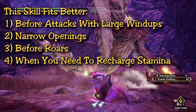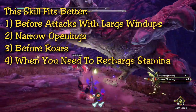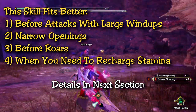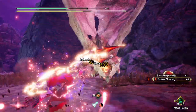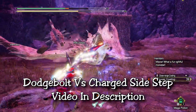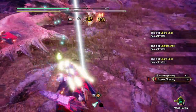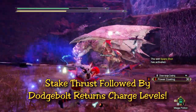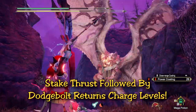This skill fits much better in windows where you need to recharge stamina, or the monster is doing too much to fit a whole combo, so rather than waiting you can use the stake thrust to prepare for extra damage when the opportunity arises. Stake Thrust pairs really well with Dodge Bolt. Dodge Bolt lets you counter attacks just as they hit you, including roars, and if you successfully counter, your charge level goes up by 2 instead of 1. So you can utilize stake thrust in a variety of situations — land the stake, then Dodge Bolt an attack or roar to regain your charge levels and deal some extra damage.